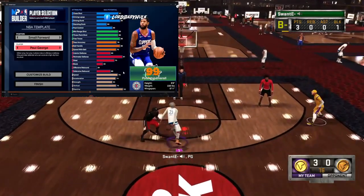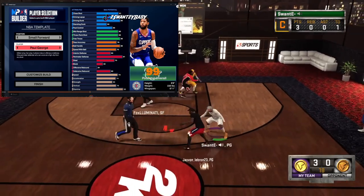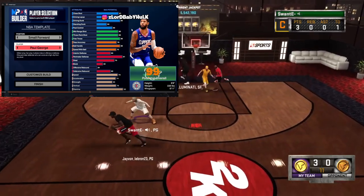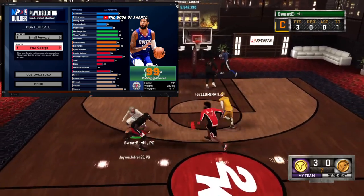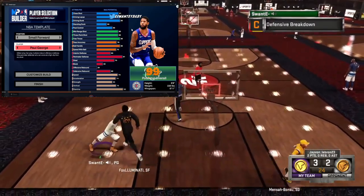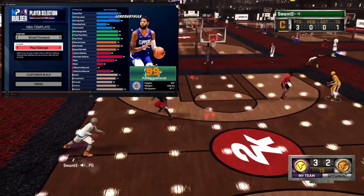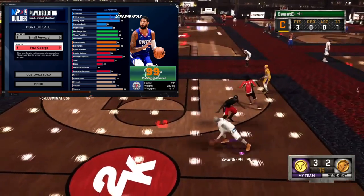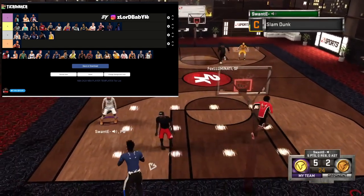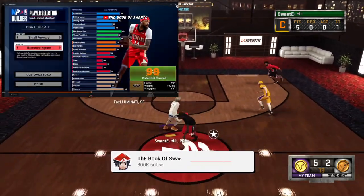Paul George — some solid, really well-rounded numbers. 80-80 on some attributes. His finishing is immaculate, shooting pretty good, playmaking pretty good, and he's 6'8. He has excellent defense. This build is definitely high A — speed's a little slow but you could go S tier. This build is well-rounded enough to go into the S tier. You have Paul George dribble moves, which is a big advantage, while being an elite perimeter defender at 6'8 who can score at all levels. I'd put him above Trae Young, right under Jaylen Brown.